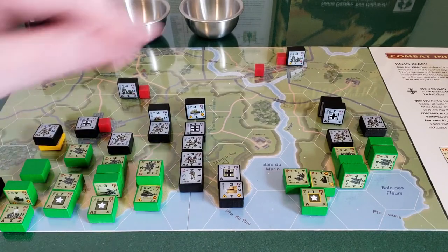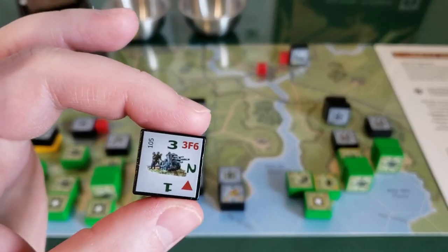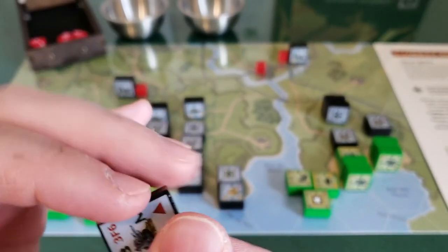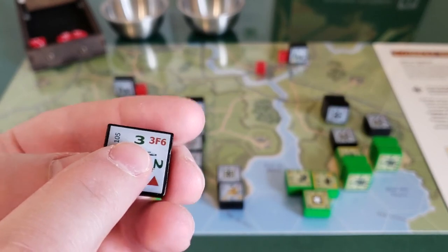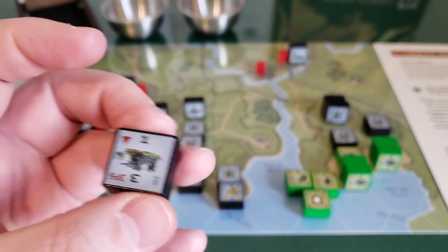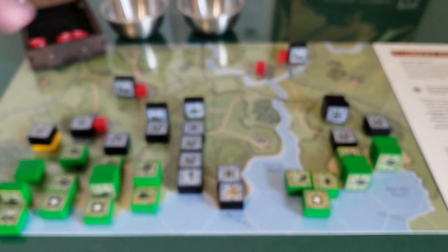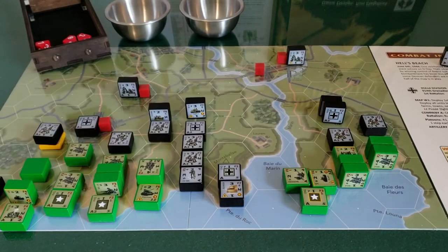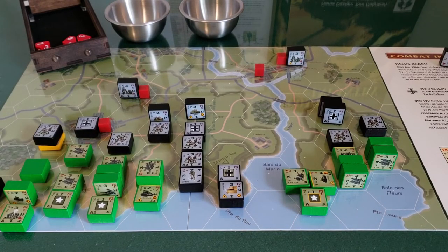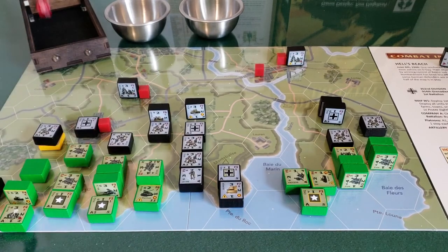Now he's going to activate the off-map artillery — the German 105. This unit uses a number showing how many uses rather than strength. He only starts with one use — you can only do it once the whole game. We're going to use it now. It's three strength, firepower six. We can definitely cause some damage if we get lucky. The company headquarters targets this hex — you can't target a specific unit, basically just damaging everybody in the hex. Three dice, firepower six or less are all hits. We got a one, a two, and a four — all hits, all of them. It annihilates everybody there.